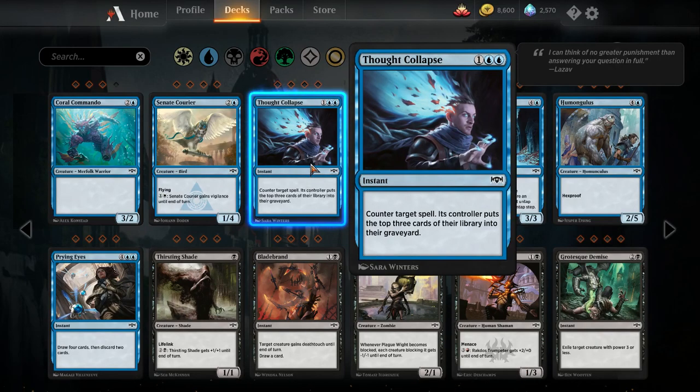Thought Collapse — two blue and a colorless instant, counter target spell; its controller puts the top three cards of their library into their graveyard. The Persistent Petitioners deck might play this. We haven't seen Cancel seeing a lot of play, and I don't think milling your opponent for three is going to push Cancel over the edge. Unless there's a dedicated mill deck — which I think the Persistent Petitioners deck will be — I don't think this is going to see play outside of that.